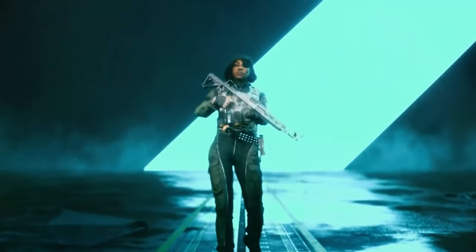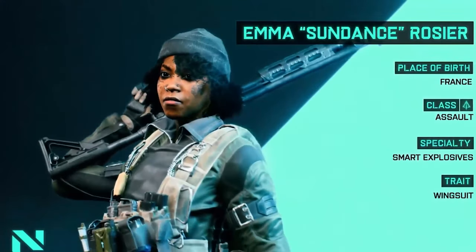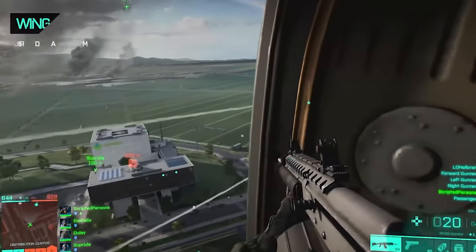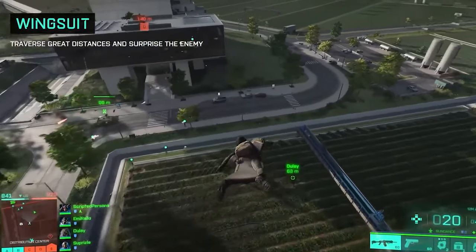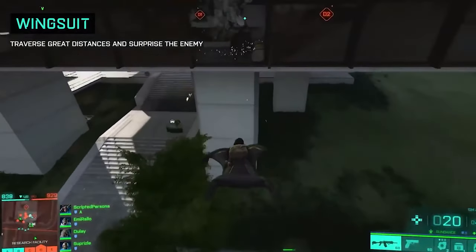The number one specialist, by far in my opinion, is Sundance. She's got the wingsuit — she can fly wherever she wants. If you have just a little bit of a cliff or hill, she can use that and wingsuit over. There's been so many times where I'm able to wingsuit 700 meters away from my friendlies and come around the back on enemies to flank them. It works perfectly, especially with a sniper rifle or a DM-7.